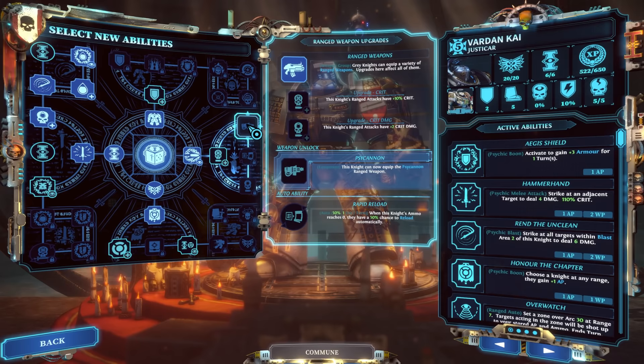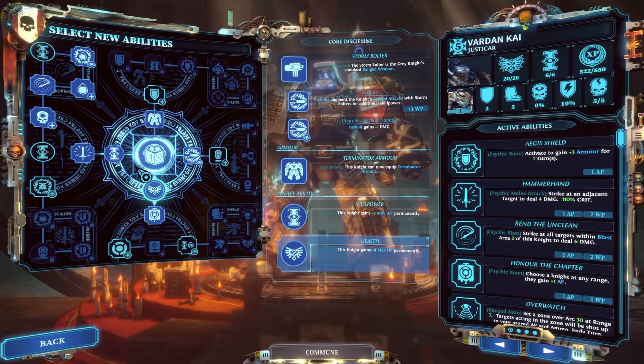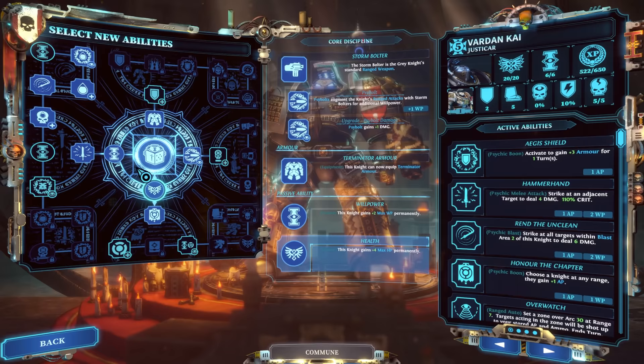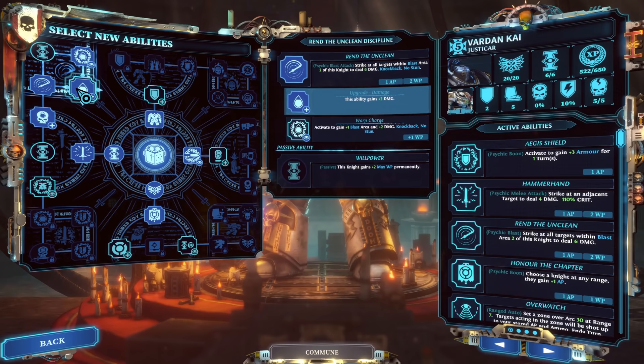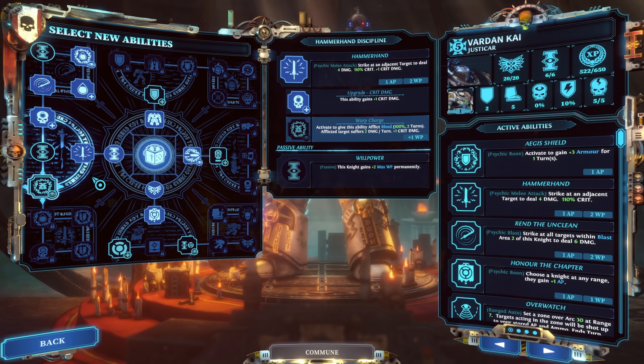To summarize the Justicar talent tree: my big auto-picks are the Psy Cannon upgrade for range utility while up close and personal, and Honor the Chapter. From there, decide: do you want a tankier Justicar? Then go for Fortress first so you can throw your shield onto people. If you want more of a melee route, get to Rend the Unclean as fast as possible and specialize heavily into that. Always look at the talent — this guy has Resilient, which makes a bit more sense as a tank, so build accordingly.